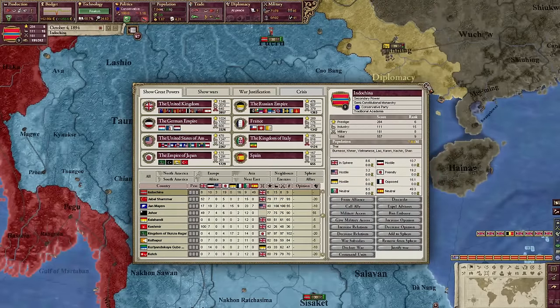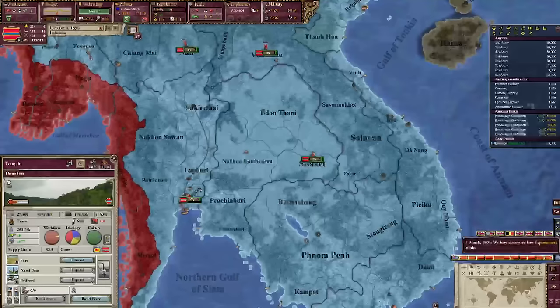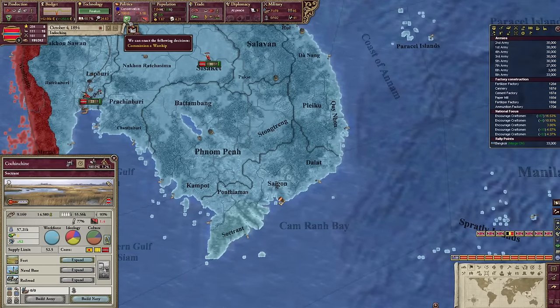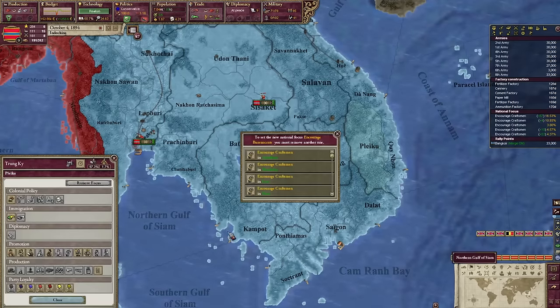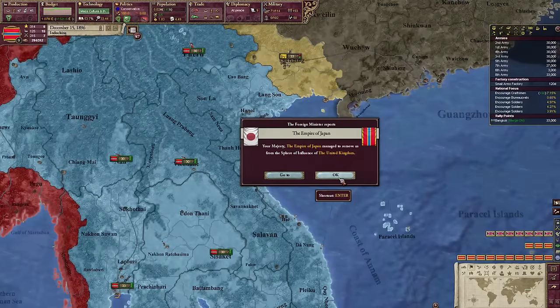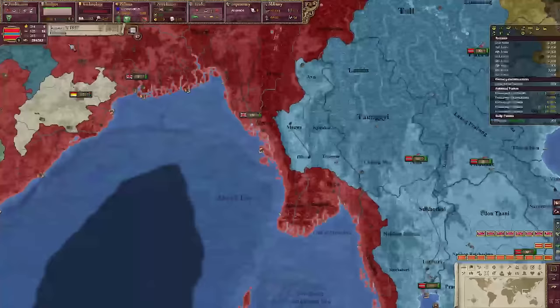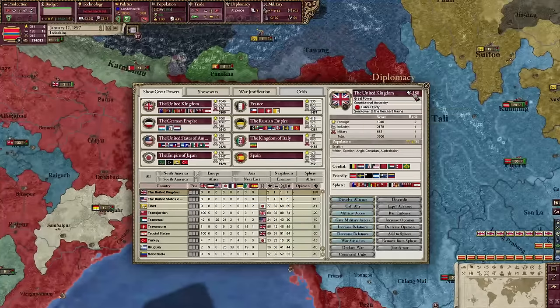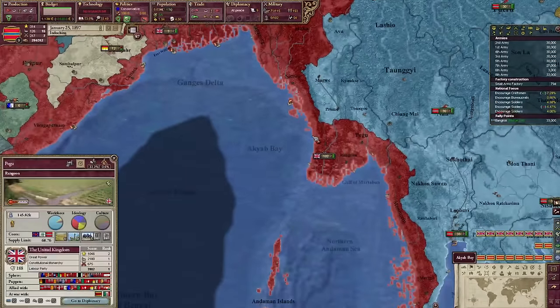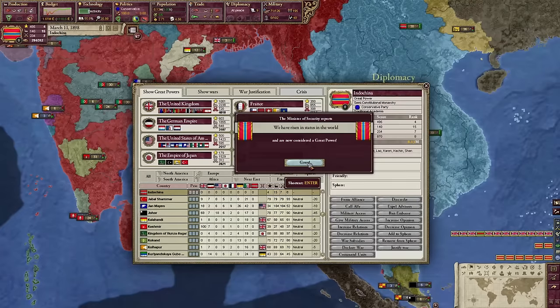We do that by getting bigger than Spain and also incorporating the many parts of our country that are still colonial states. Vietnamese is an accepted culture — why is the territory with Vietnamese pops currently colonial provinces? We need to fix that. Bureaucrats — it's time to state this stuff. Japan just removed us from the United Kingdom sphere! That means at some point we might be able to take some of this land from the United Kingdom. That would be great.